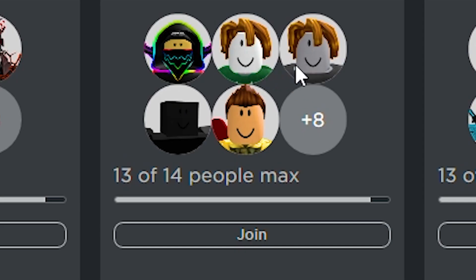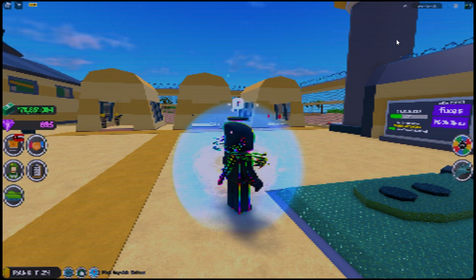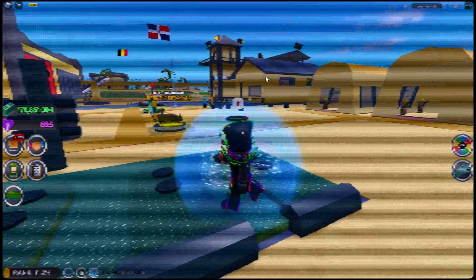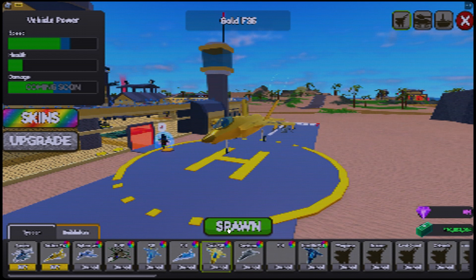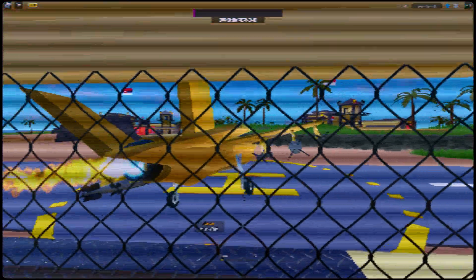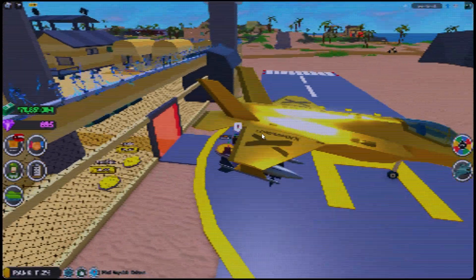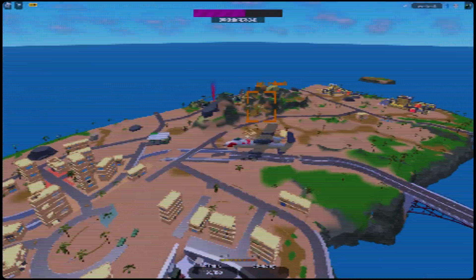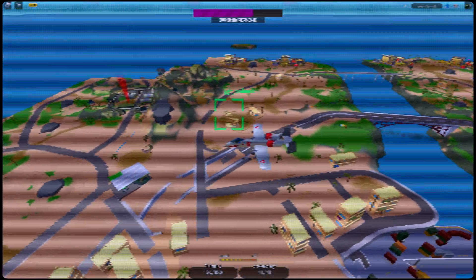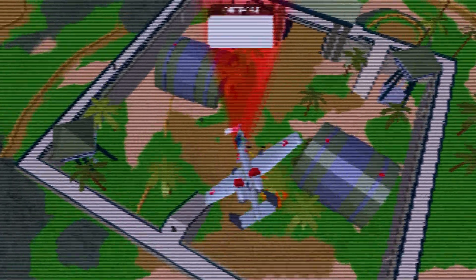Now these guys look like some worthy opponents. Yes sir! Hopefully none of my subs join because I can't really talk to them and I don't know who's in here, so I'm just gonna fight whoever I see. I see someone already — go up there. Oh my god, why are you doing this? Can they fix their game already? Alright, we're finally up in the air. Someone's shooting at me — I think it's this guy. You done boy, you done!